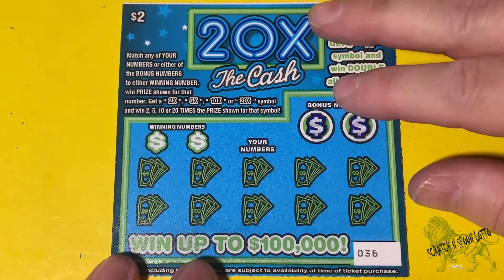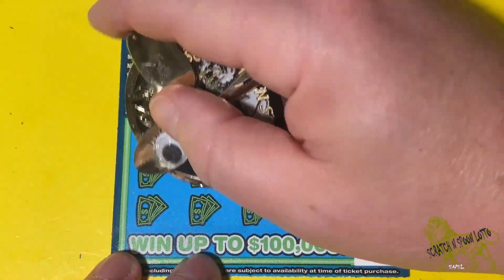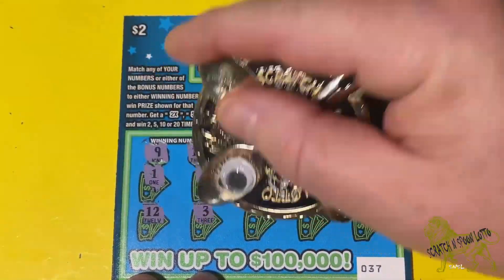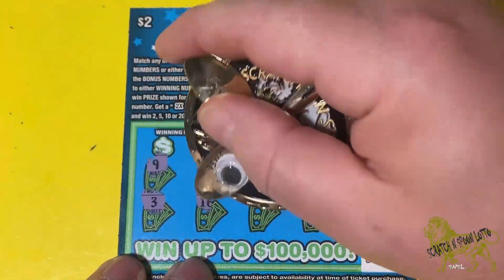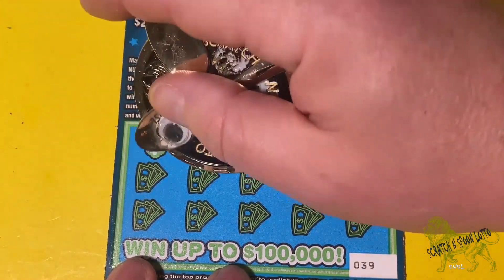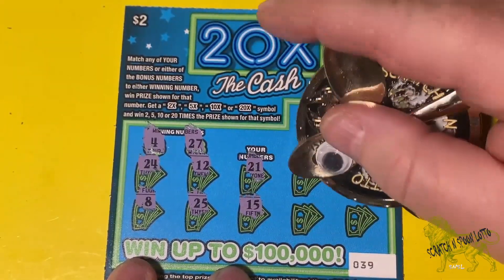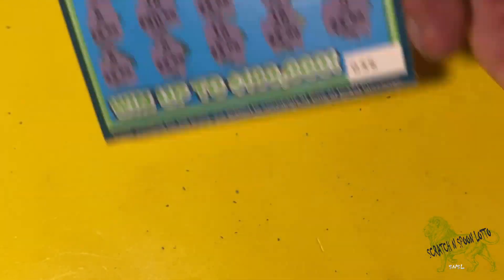Let's crush the next one. Oh man. On this one I need a 4 or a 16. All right, so last ticket — I need a 4 and a 27. 22... 16. All right, so 1 out of 4, but it is a 1 out of 4.